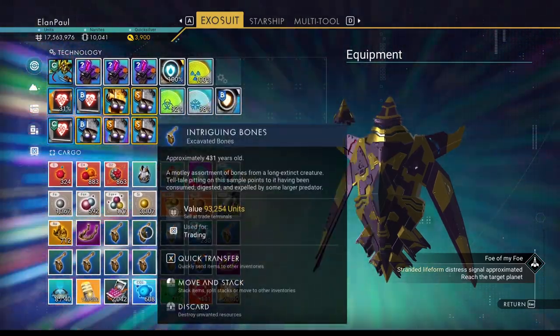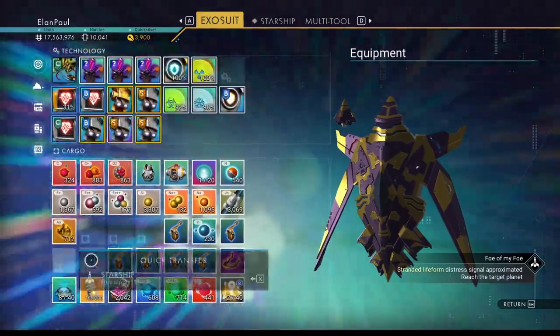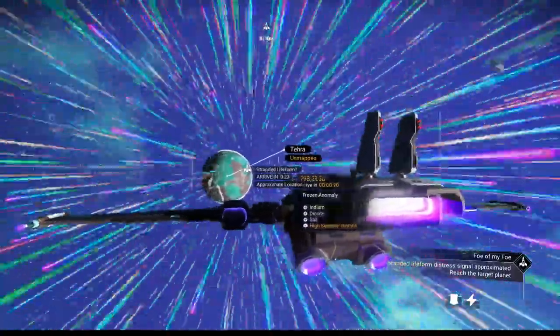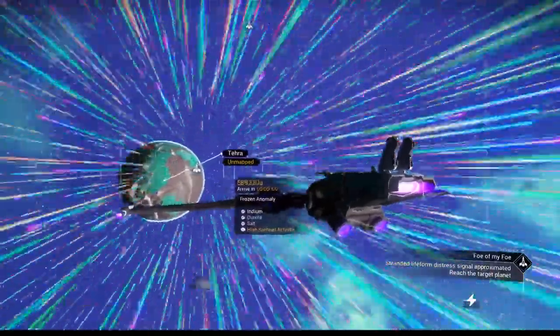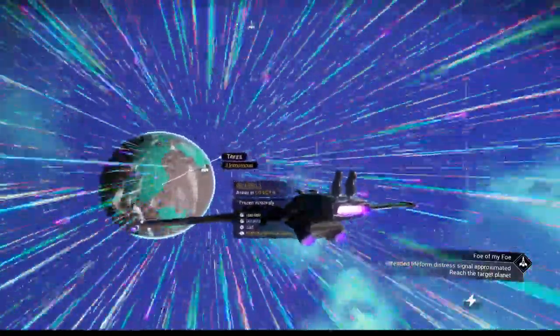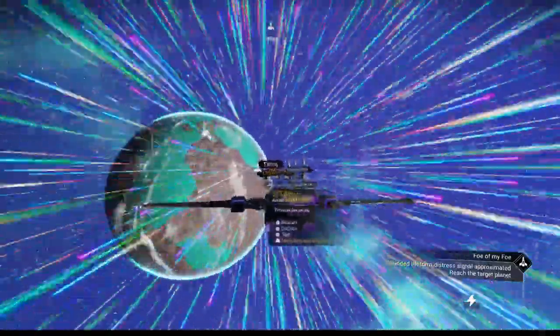I've got an inventory full of bones from last time — need to get these out of here. Let me put them in my ship because we're going to need some room. The name of the planet is Terra Frozen Anomaly.